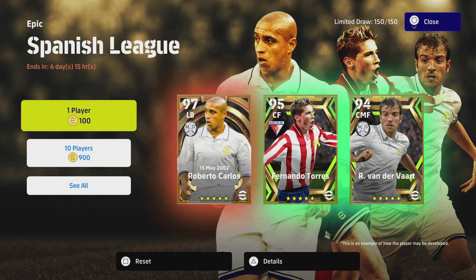Welcome back to another review of the epic players they've added today. They've added a couple of new players in Fernando Torres, and with the last update they had Carlos and Van der Vaart. Van der Vaart's been there a while, but Roberto Carlos is an absolute machine. We're going to go into him in a couple of minutes and take a really good recommended build guide as well.